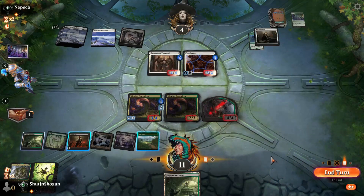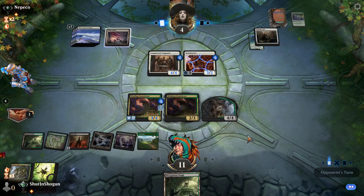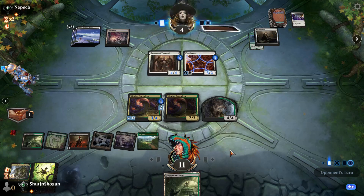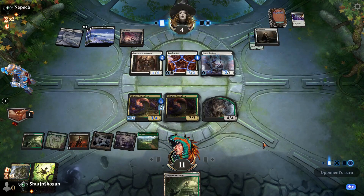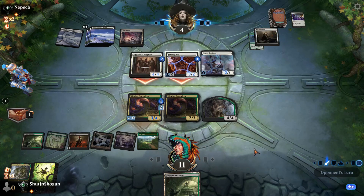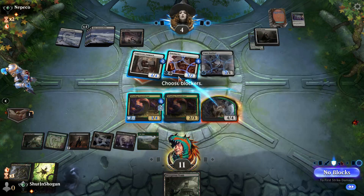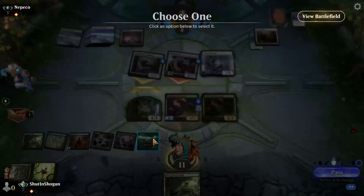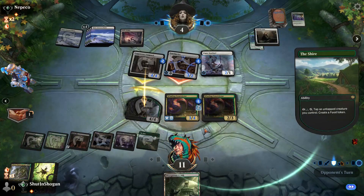That's fine. They stalled for a turn. At the end of their turn we can always get a food with our Shire here. Ask for Sentinel. If they attack — why would you — what are you doing? What? Okay, in that case we're gonna — why? I would argue that was a bad play. You didn't even threaten lethal.